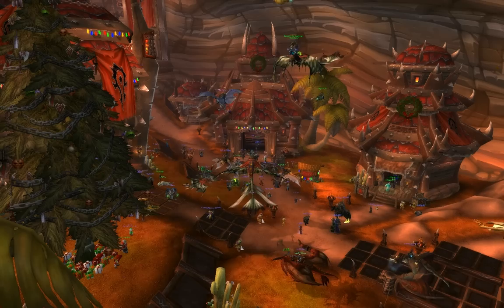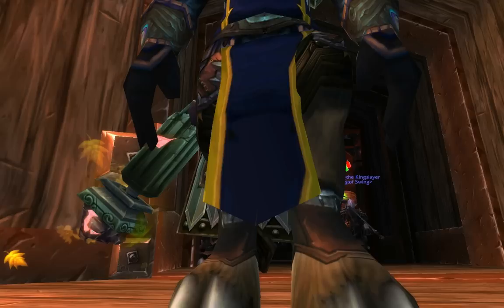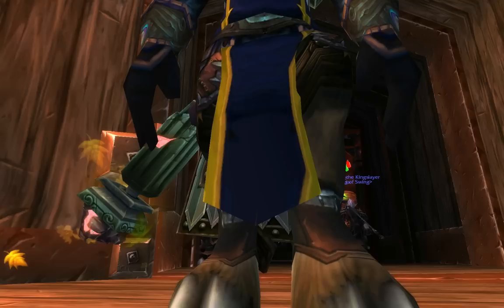Just a quick update for a different way of getting behind the Org Auction House. If you happen to just be flying in, it's actually pretty easy to do. All I need to do is fly in, I'm up here, and blink! And you're in!